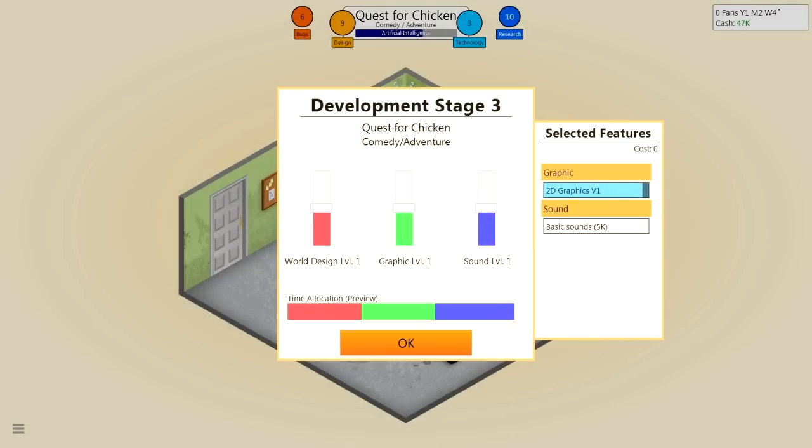Basic sounds, 5,000 — no sounds at all. We want lots of world design for adventure. Actually, just put it up to full, because when you do this it just evens out anyway. I can just put the number one all the way up to the top and adjust the others as I see fit. Graphics should be pretty high up, but not as much. Sound I'll lower.